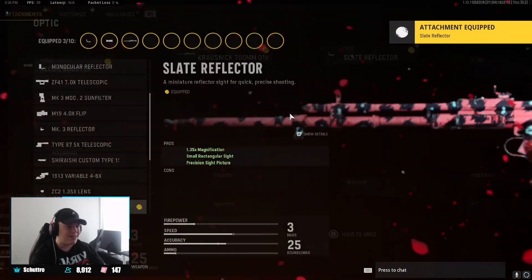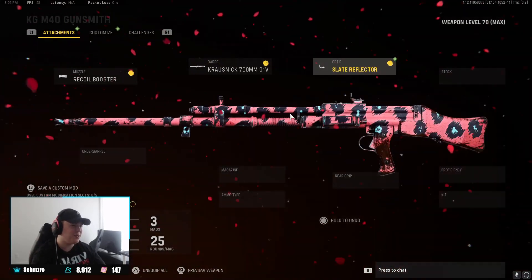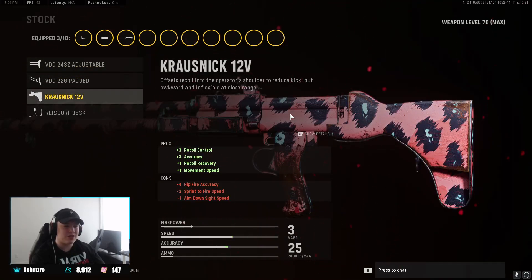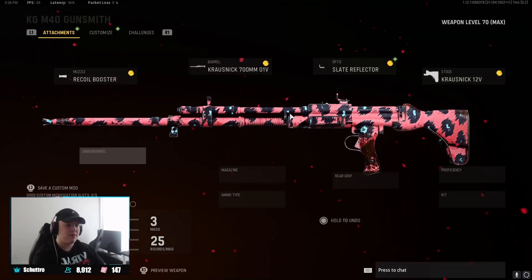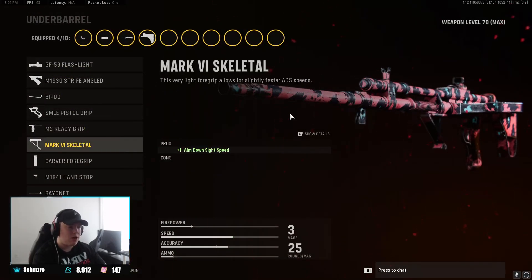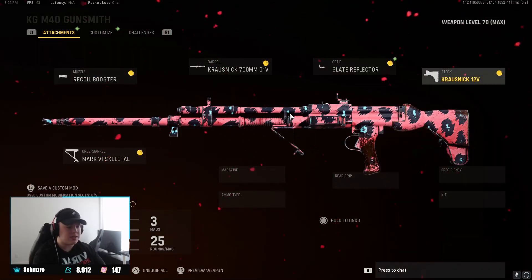For the optic sight we're going with the Slate Reflector. There's actually a 10x scope on this weapon — one of the first scopes you unlock — which is insane, probably for Ground War only. For the stock, we're playing with the Chronic 12V. What's great about this is it helps a lot with recoil control, accuracy, and recoil recovery, but it also helps with movement speed, so it's not gonna slow the weapon down like most stocks do.